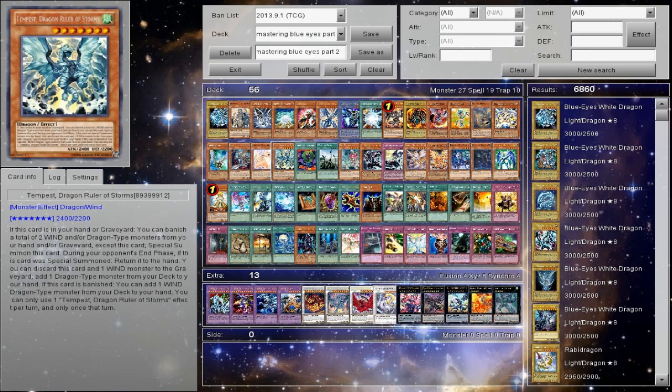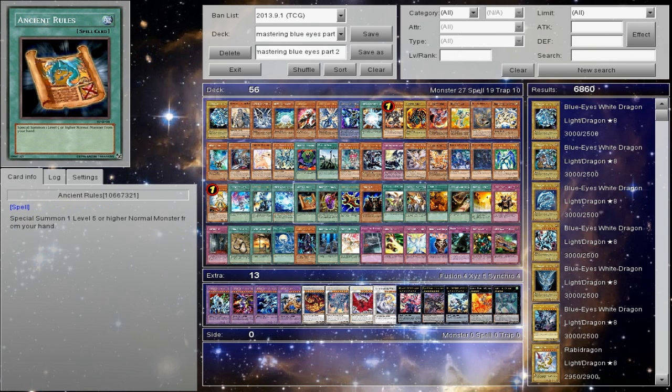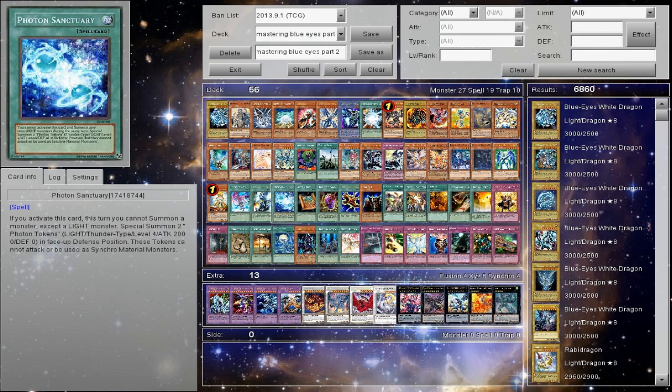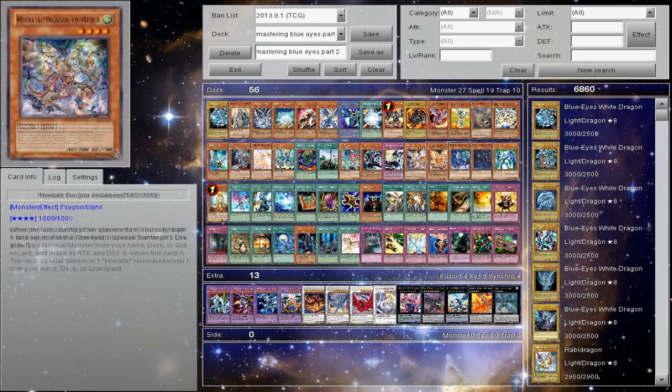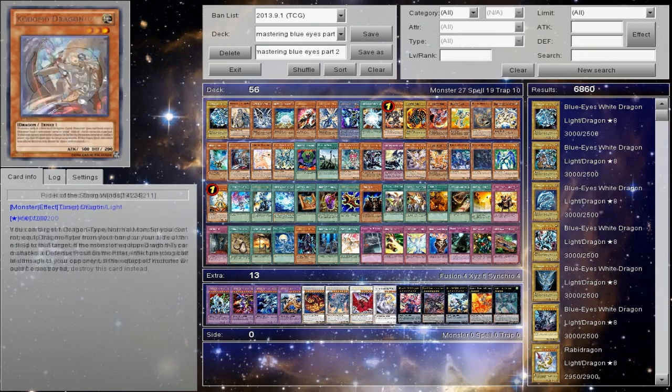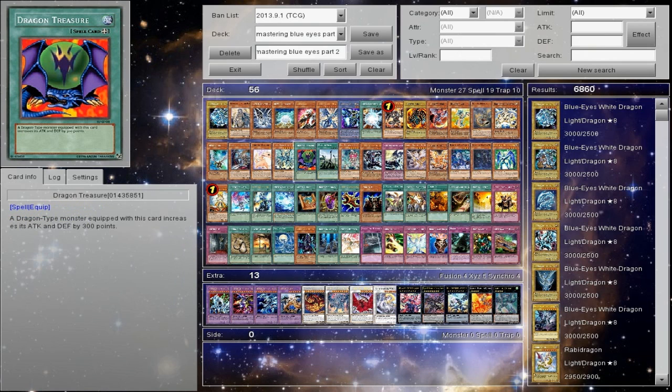Tempest, Dragon Ruler of Storms — obviously it searches out all the dragons. It's generic and you can bring Blue Eyes to the hand. Some of you may ask why you'd want Blue Eyes in the hand — well, Trade-In is obvious. If you're playing Ancient Rules or Photon Sanctuary, you can do stupid things with it. Just for the fact that it's generic dragon, I had to bring it up. This is definitely one to pass on — it's Dragon Treasure, coming out of Legend of Blue Eyes, very old.